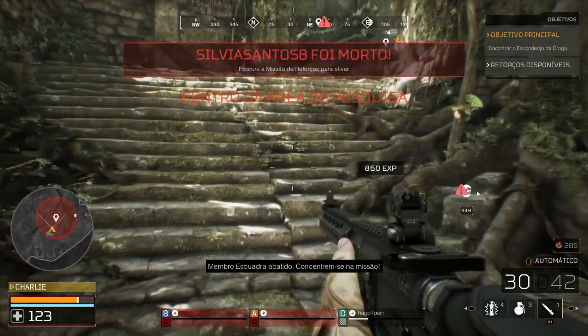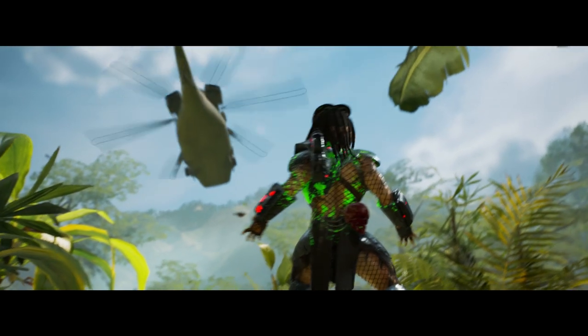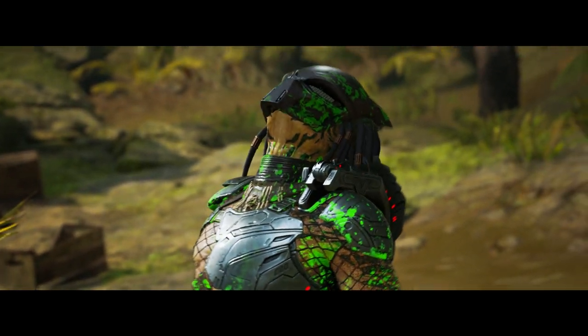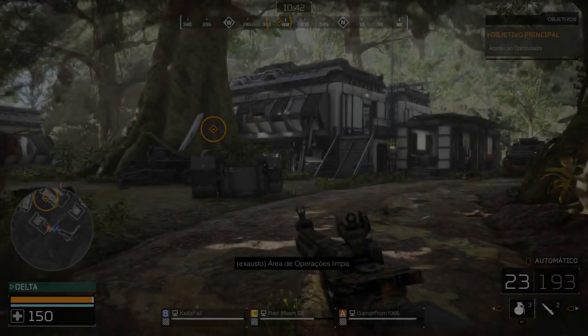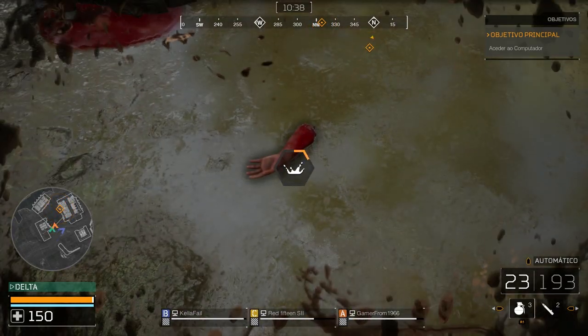Em termos de objetivo, caso os soldados eliminem o predador ganham a partida. Se conseguirem fugir à autodestruição, claro, mas também ganham se pelo menos um membro da equipa conseguir cumprir as missões e fugir no helicóptero. Do lado do predador, terá que abater obviamente os 4 jogadores. Infelizmente, tal como os restantes jogos do género, este Hunting Grounds esgota-se ao fim de algumas partidas.